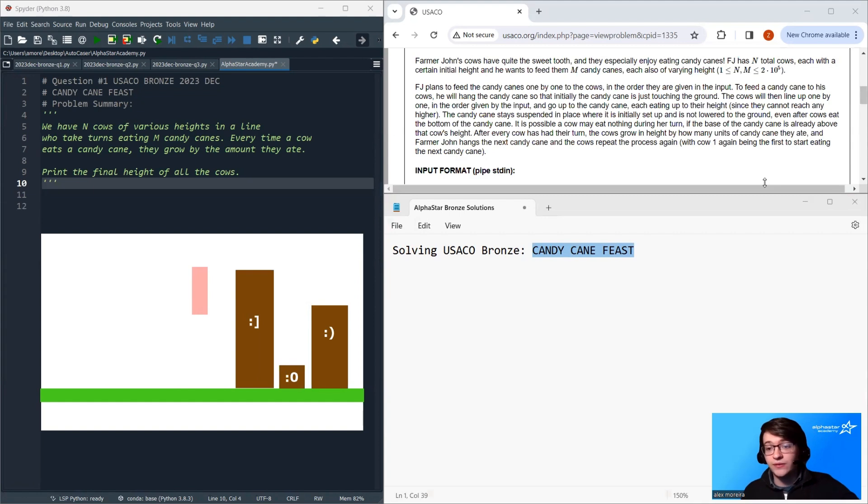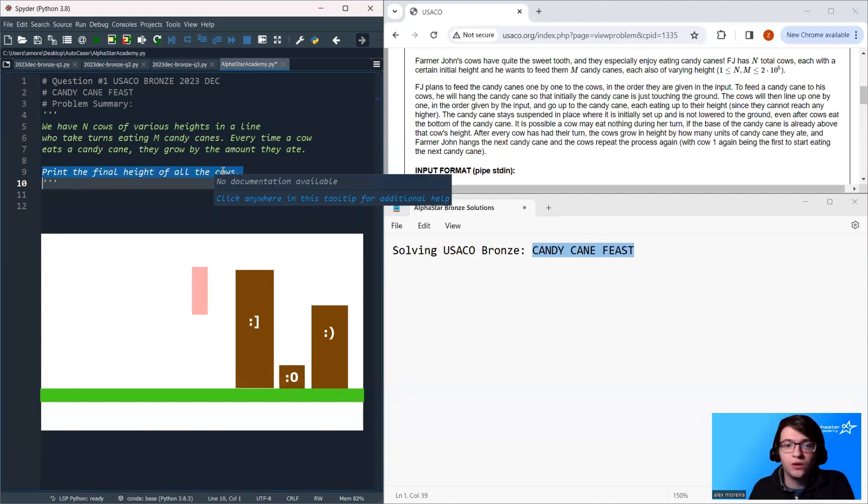They've all eaten from candy cane one, and note that there is a portion of candy cane one left over. All of the cows get exactly one shot to eat the candy cane, so even though there's some of candy cane one left over, it doesn't matter — this will never get eaten. Then all of the cows march forward, try to eat candy cane two, then candy cane three, where the first cow always gets the first shot, the second cow always gets the second shot, and so on until all of the candy canes have been processed. The final question is the final height of all of the cows.